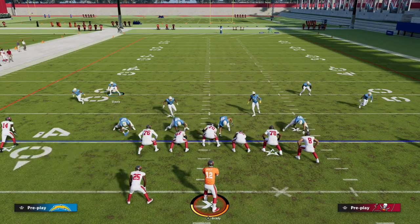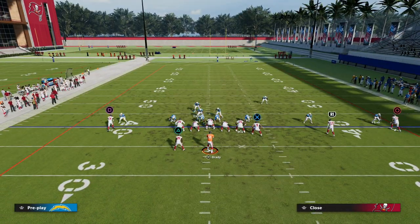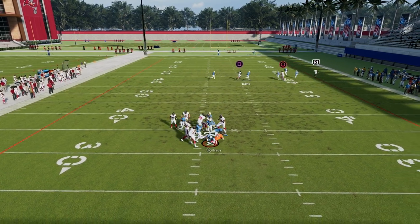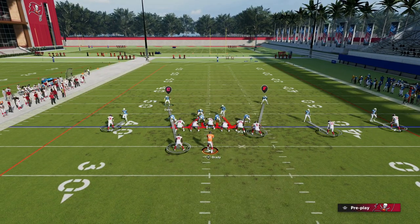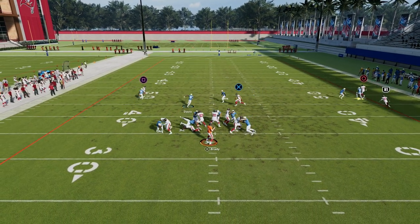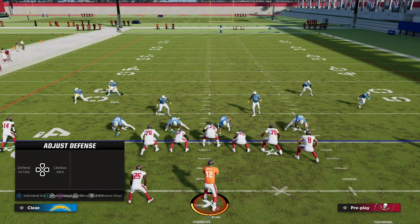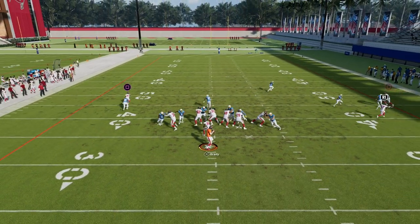Let's say they block their running back and their tight end. Watch what happens — you're going to get a one-on-one with your defensive ends who have Edge Threat. A lot of times the Edge Threat ability will light up and they'll get an instant shed or disengage. They have to block seven to pick this blitz up, so once you see they block seven, you just lurk in the middle of the field for coverage.